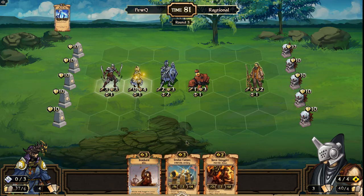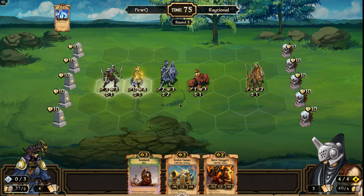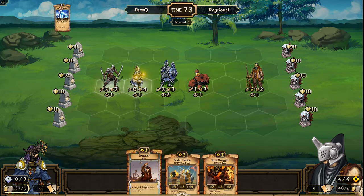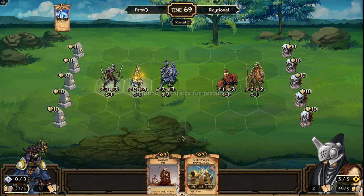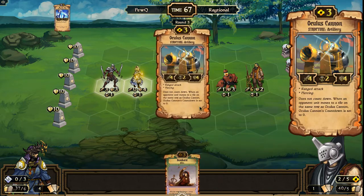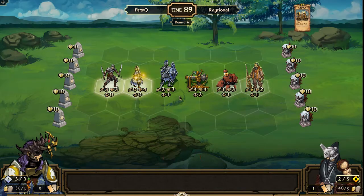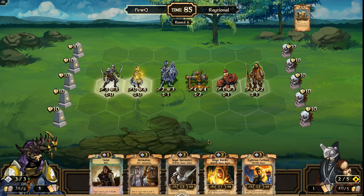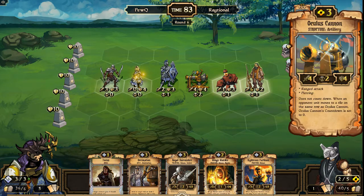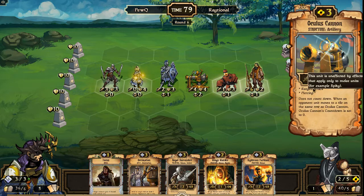Raytional has three strong scrolls in hand and needs to sacrifice one, but it's not going to be an easy decision: Oculus Cannon, Bombard, Hired Smuggler. He could go up to five and do Hired Smuggler and Bombard. Actually, Oculus Cannon with Bombard seems like the play here — this is going to be strong and fun. Well, he doesn't Bombard; he decides not to, and I don't think he could have anyway with only five resources — so that's my mistake for getting excited. But the Oculus Cannon is a strong defensive scroll for four health at three cost.